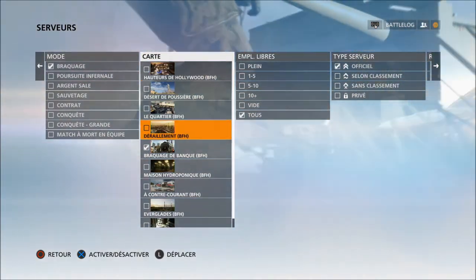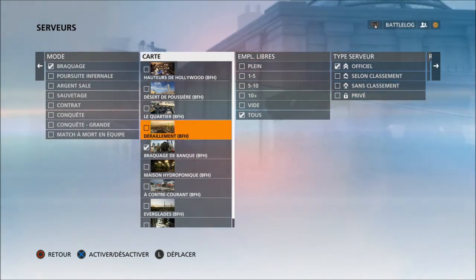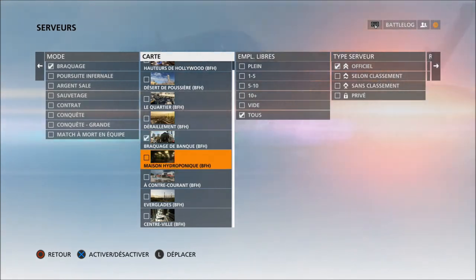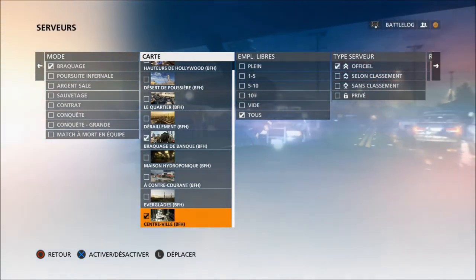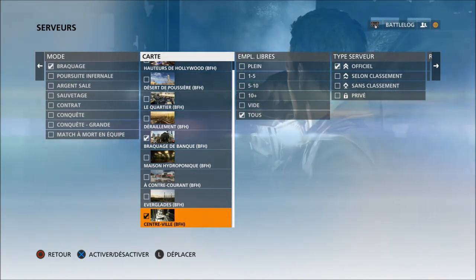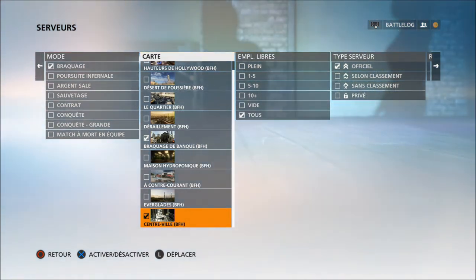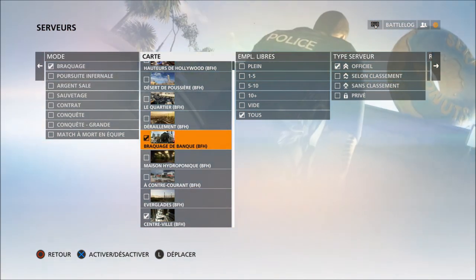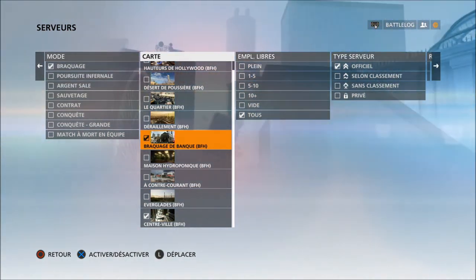La Poursuite Infernale que l'on a pu connaître dans la bêta. Et bien sûr, le braquage, où il faut que les terroristes volent deux sacs de billets et les amènent à des points de sauvetage. Les nouvelles maps sont présentes ici. Nous avons connu notamment le centre-ville qu'on avait connu dans l'alpha après l'E3, avec la grue qui s'effondre, et le braquage de banque que nous avons connu avec la bêta, il y a deux mois.